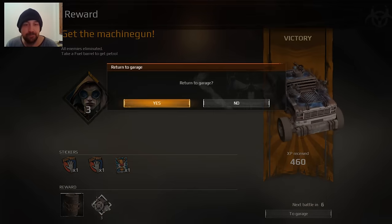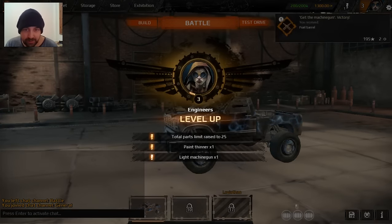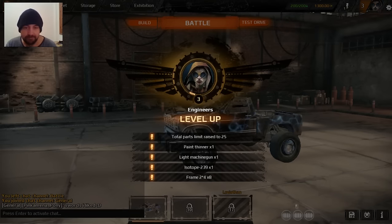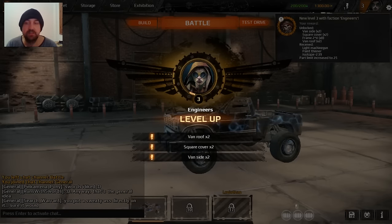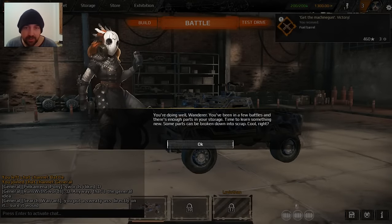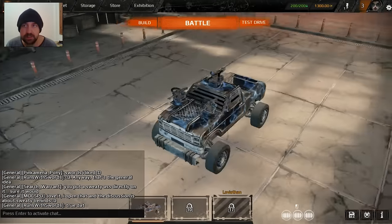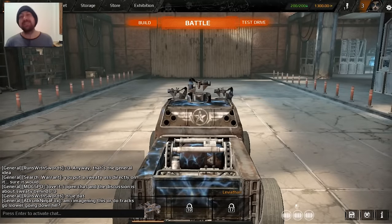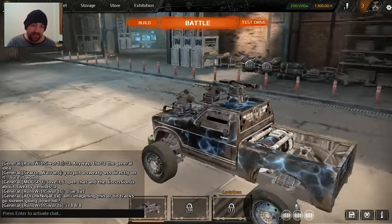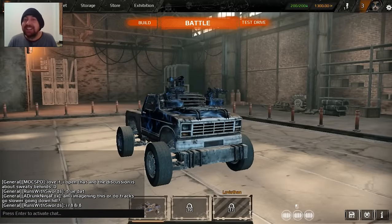Level three - don't mind if it does. What do I get? Level up! Total parts raised to 25 - so you have a limit on your parts. I've got an Isotope 239 and some frames. Van roof, square roof, fan sides. You're doing well, wanderer. Some parts can be broken down into scrap - that is cool actually. So that's level three. I've been Table - I'll see you again soon in another video. We'll continue the process. Triple machine gun, not too bad. Take care, don't forget.